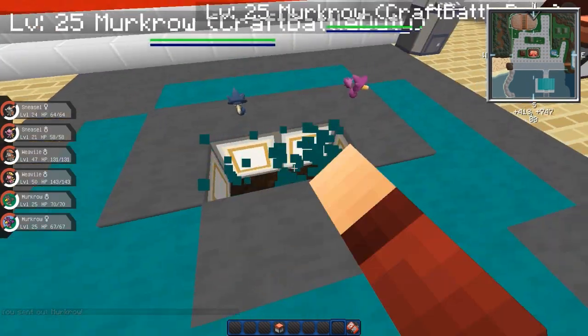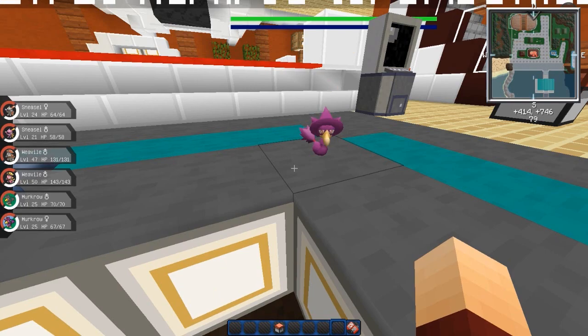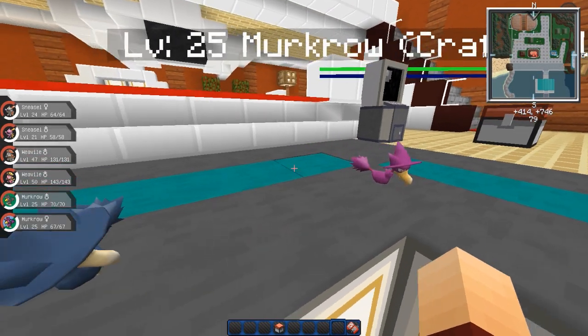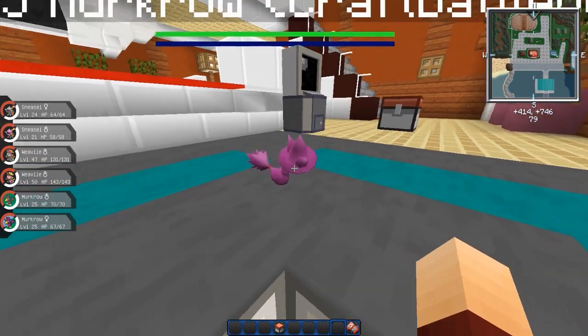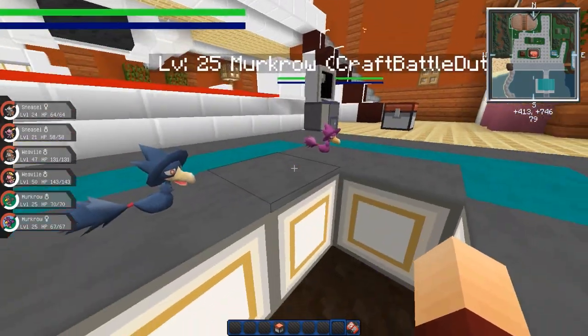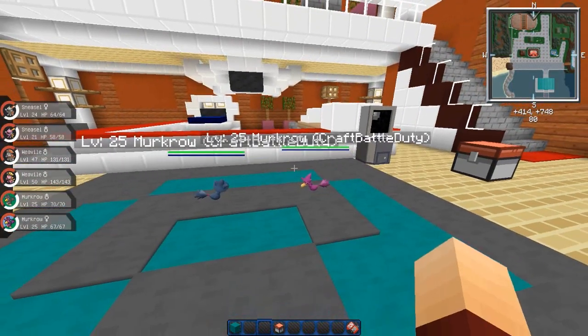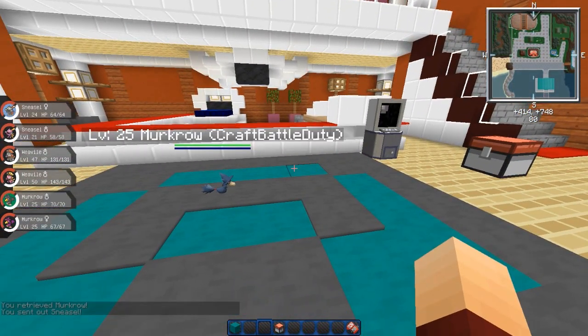But this is Murkrow, a nice little bird Pokémon. You'll probably see him flying around at night time, I can assume. And there is his little shiny counterpart — a little purple one with a red little thing in his tail. Really cool Pokémon, Murkrow. And then his evolution being Honchkrow, which we'll grab out of our PC.